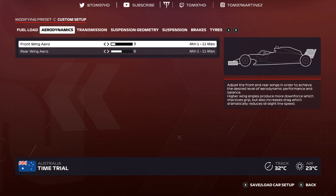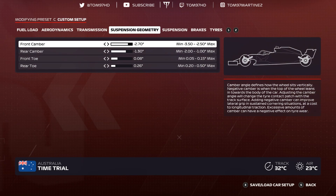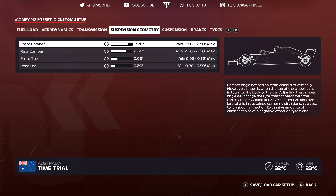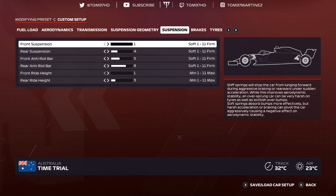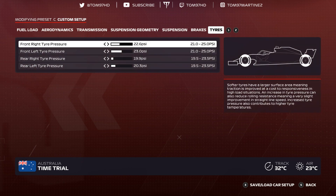The final track: Abu Dhabi. Aerodynamics 3-6, transmission 50-50, suspension geometry negative 2.70 negative 1.30, 0-0-8-0-2-6, suspension 1-4-5-8-1-3, brakes 150. Tire pressures 22.6, 23.0, 19.9, 20.3. Abu Dhabi is another track where rear tire wear is very high.